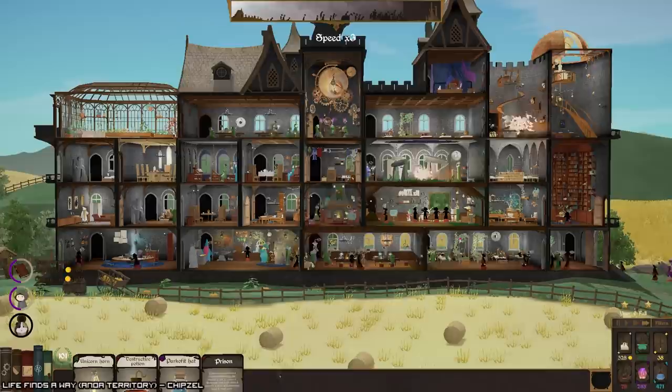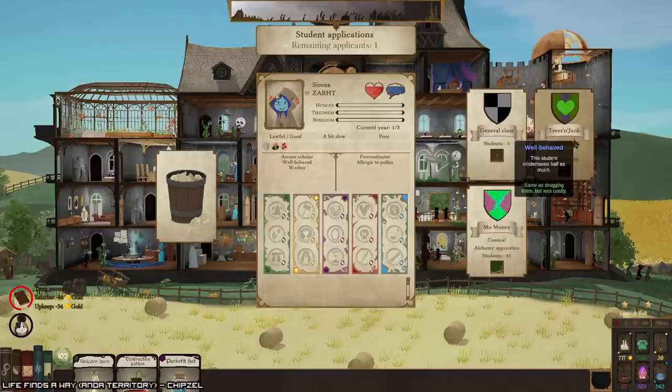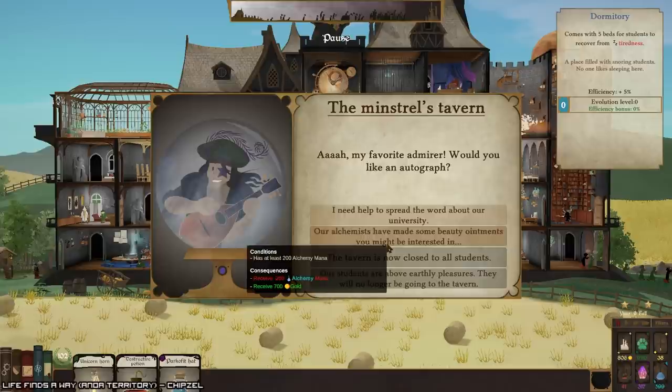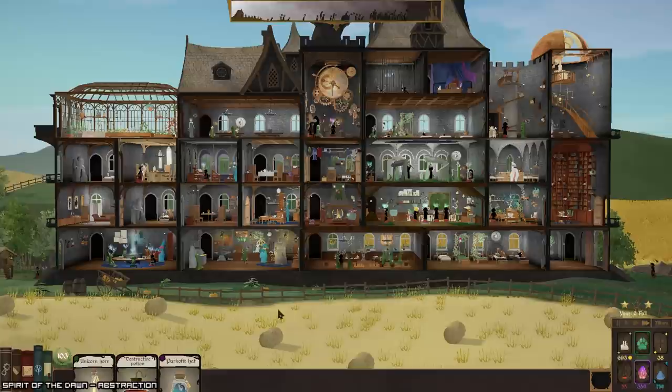We've completed the orc shamans — now we just got to get the youth potion sellers. Hey, we get a prison! Not that I've really felt like any of my people have been misbehaving. Wait, did we just — I think we just yeeted a guinea pig. Oops. Where the hell — theater, here we go. I think somebody set fire to the guinea pig room and it yeeted a guinea pig into the sunset.